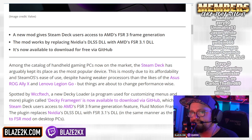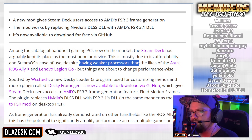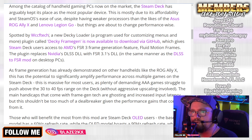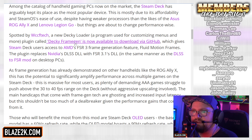Among handheld gaming devices, the Steam Deck has arguably remained the most popular due to its affordability and SteamOS's ease of use, despite having weaker processors than the ROG Ally X and the Lenovo Legion Go. But things are about to change performance-wise. The Decky Frame Gen plugin is now available to download via GitHub, and while the end results aren't always perfect — there are some visual issues like ghosting — the mod definitely helps make games more playable.